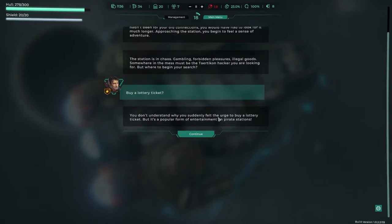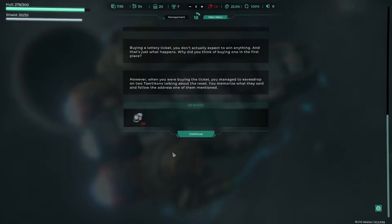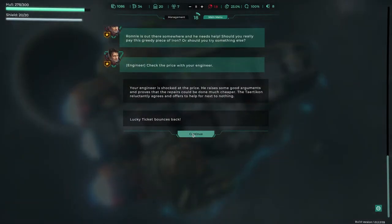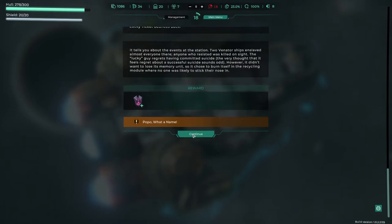Buy a lottery ticket. You don't actually expect to win anything. And that's just what happens. Why did you think of buying one of the first plates? We find our workshop, we get the engineer to get the cost down, and we get him on our side.